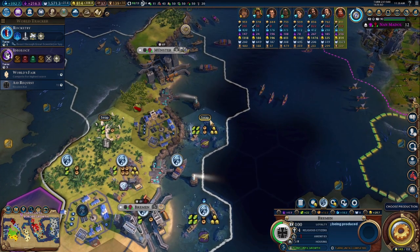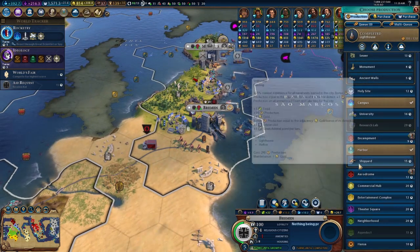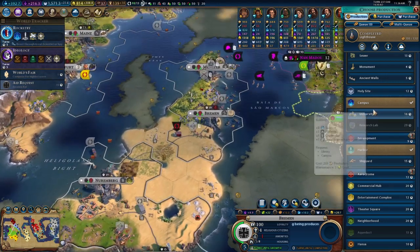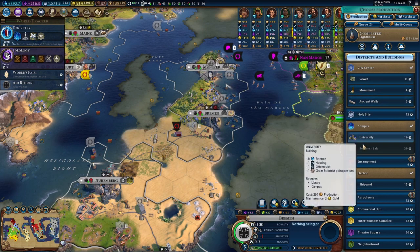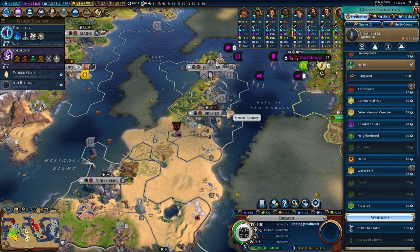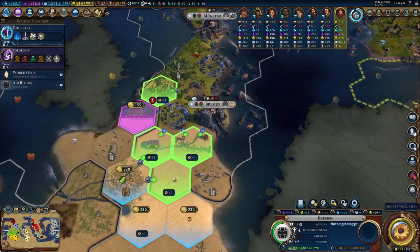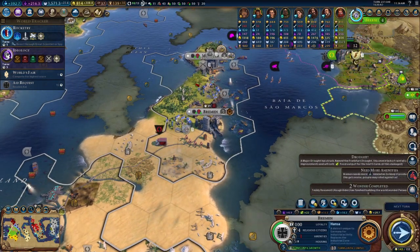We can swap tiles if we want to pick that one up. We'll continue working up our gold to get a research lab going. We're not worried about loyalty. We can develop a couple of Hansas — put a Hansa in the center here and really get that developed heavily.